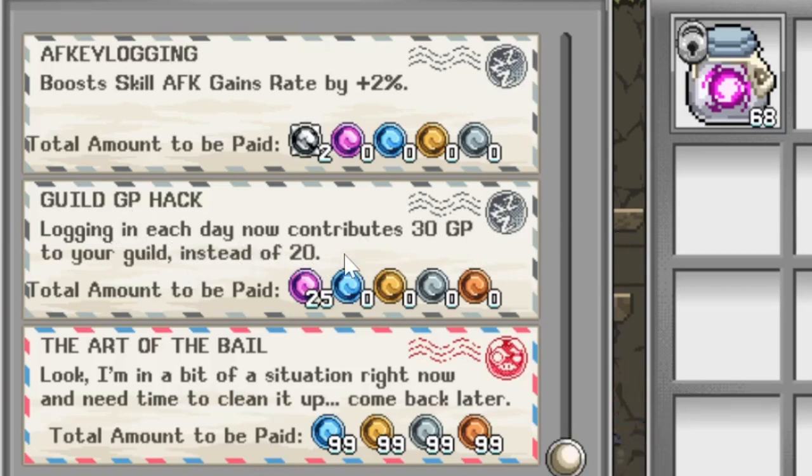And that means the guild is just going to raise the minimum requirement. Oh, it was really expensive, so maybe not.